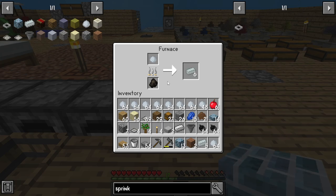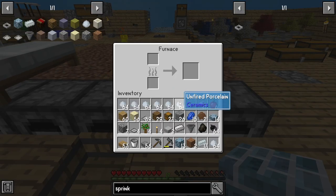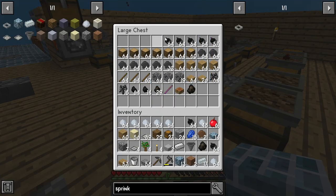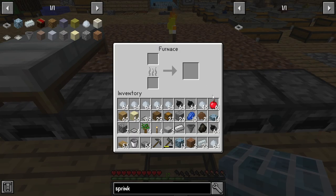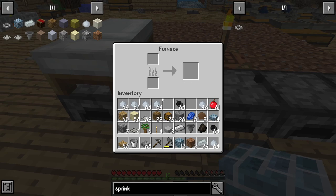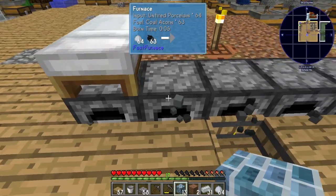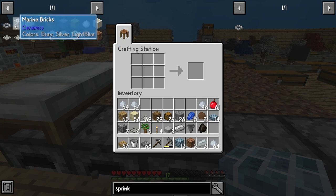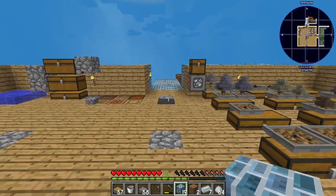We're almost there. The coal acorns are helpful because you can use them as a fuel source. I can just go like that and all of these should be cooking again. The goal is to get all the porcelain out of my inventory by having it cook.